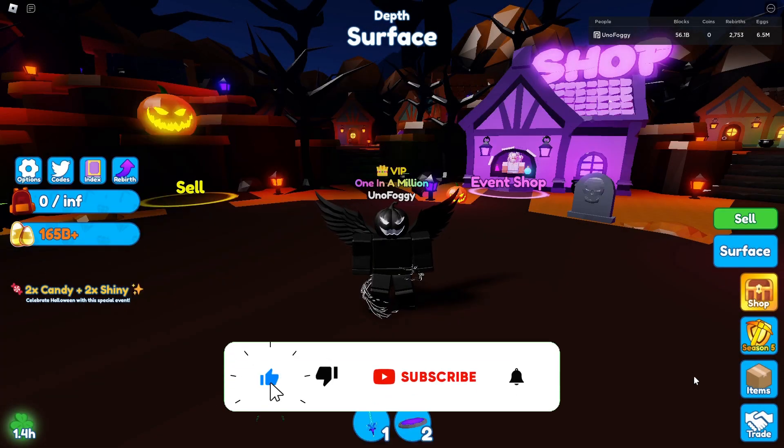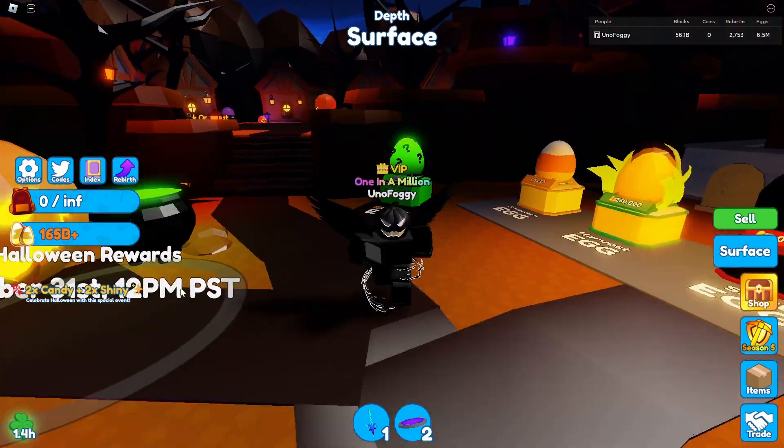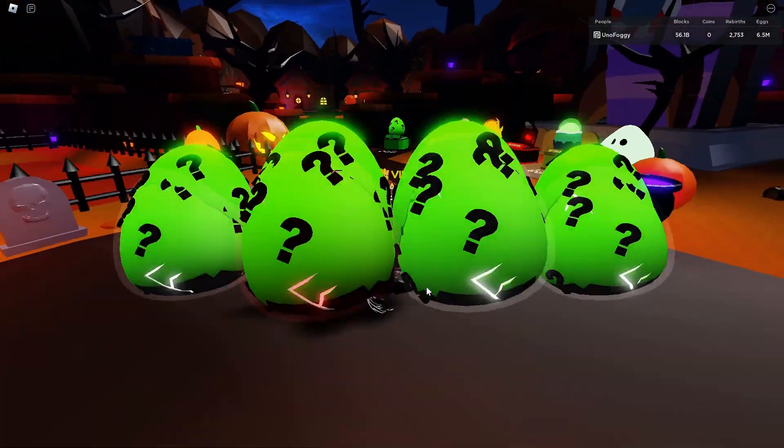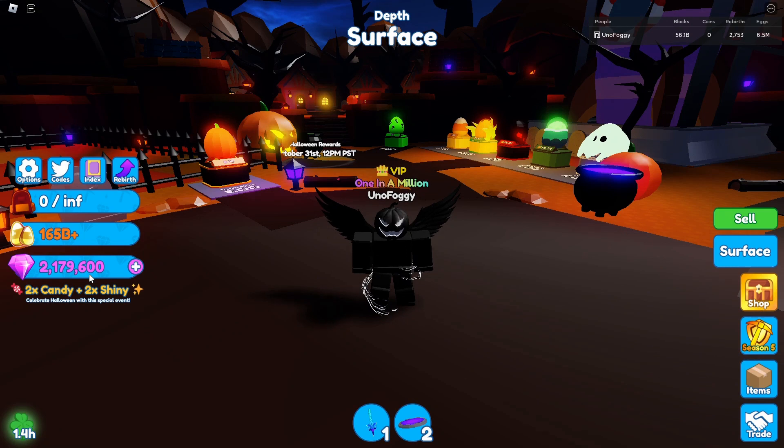We're here once again in Mining Simulator 2 and I've had a lot of questions recently asking me how I get so many gems. As you can see, if I just quickly hatch this egg right now, over here I have over 2 million gems, which is quite a lot. I can pretty much AFK hatch this whole mystery egg for the whole entire week without running out. What I'm going to show you today is how I actually saved up this amount of gems and basically where is the best way to actually get gems from.